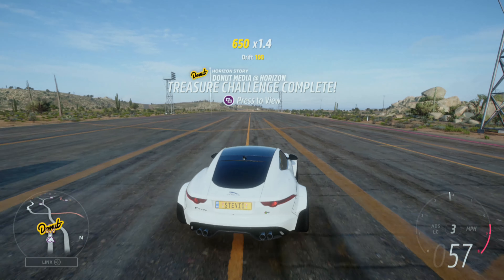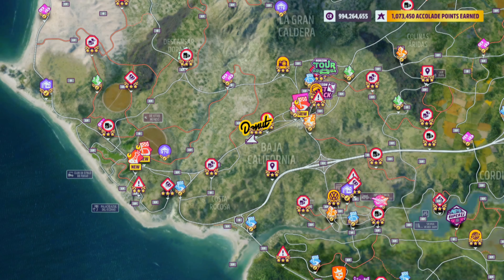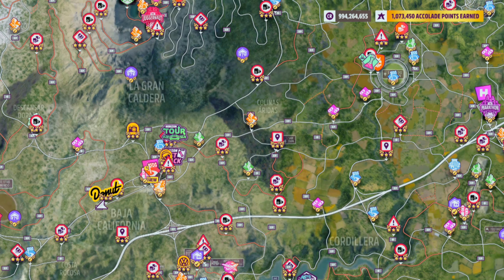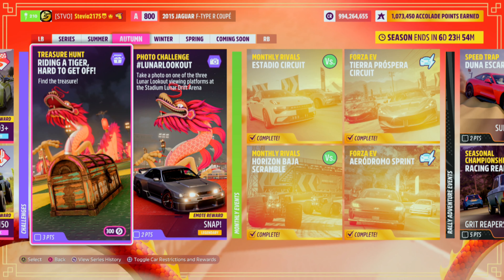Once you get the third drift skill, you'll see the treasure challenge complete pop-up. You'll get an orange circle on your map showing where the chest is, and if you go back to your Festival Playlist they'll provide a nice little clue to help you find the exact location.